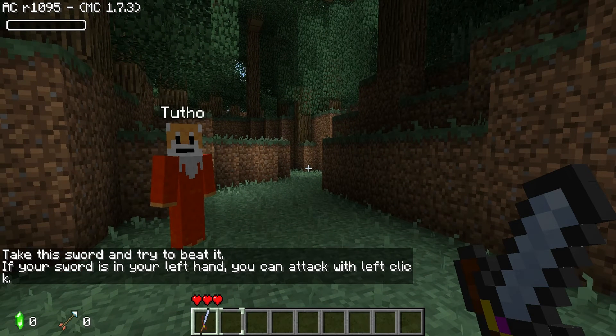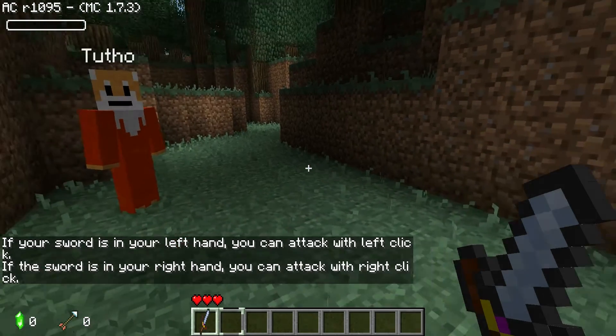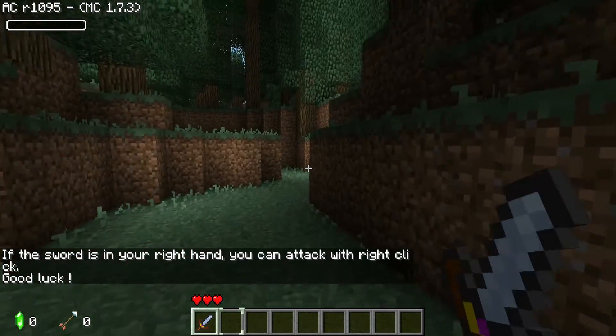If your sword is in your left hand, you can attack with your left click. If it's in your right hand, attack with a right click. Can I walk now? Good luck. My sword was glitching out there.